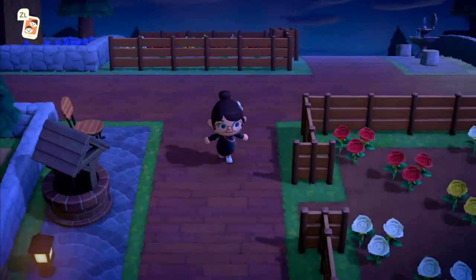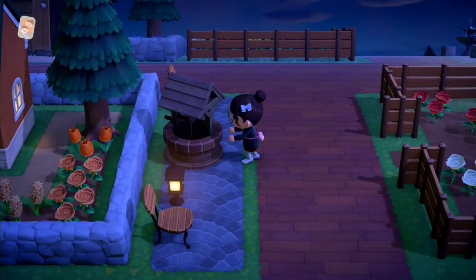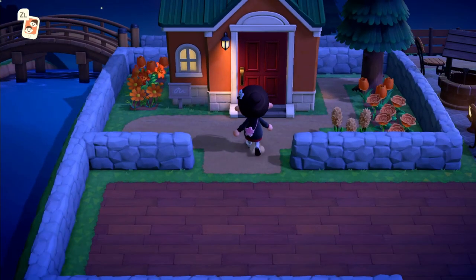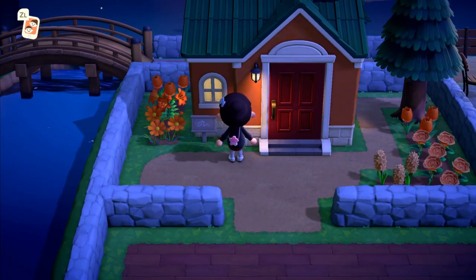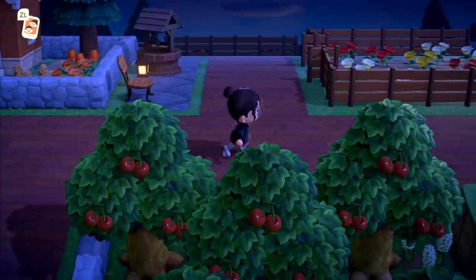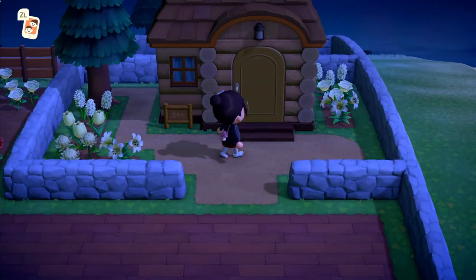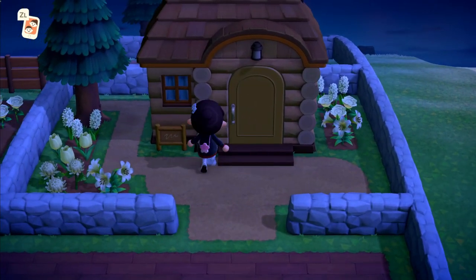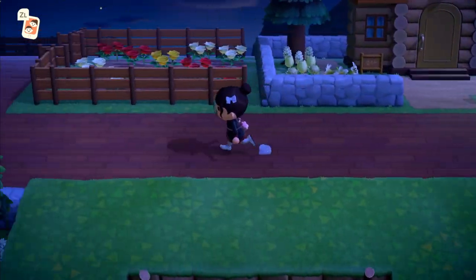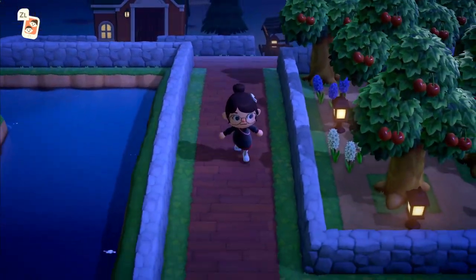Over here we've got Billy - he's gonna have blue, but I only have two types of blue flowers so it's all kind of the same at the minute. Then we've got my roses crossbreeding area and a cute little well area for people to sit and chill out. Frita's house of course is orange - how could I not do orange! Maybe in future if I get green flowers I can change her to green. We have got Beau's house - I thought white was really beautiful against the wood of his house. He's a new villager that I just got.